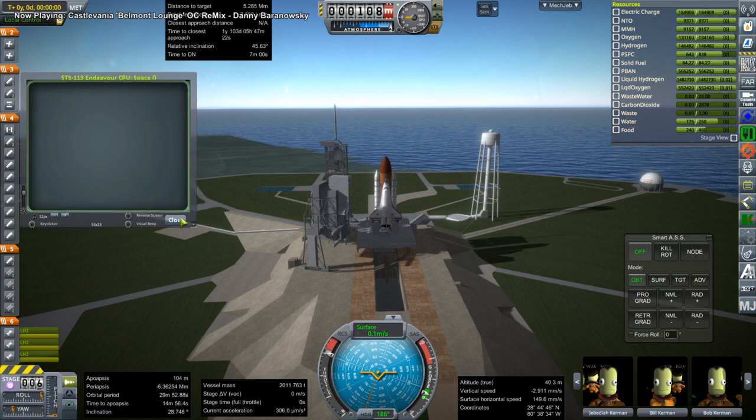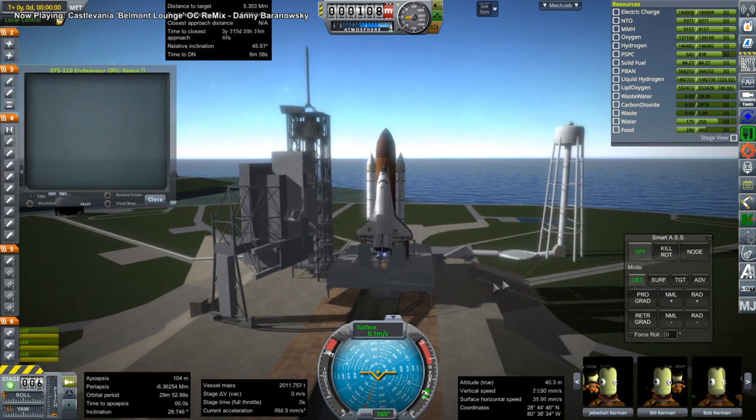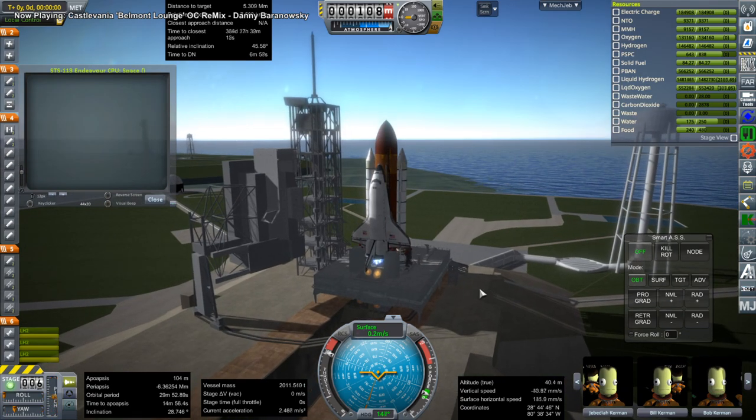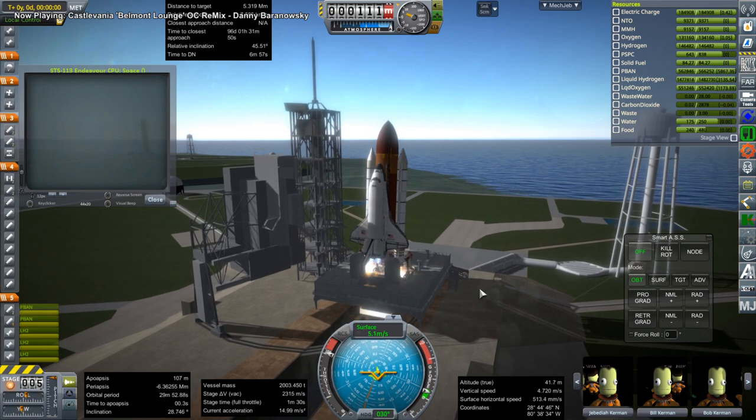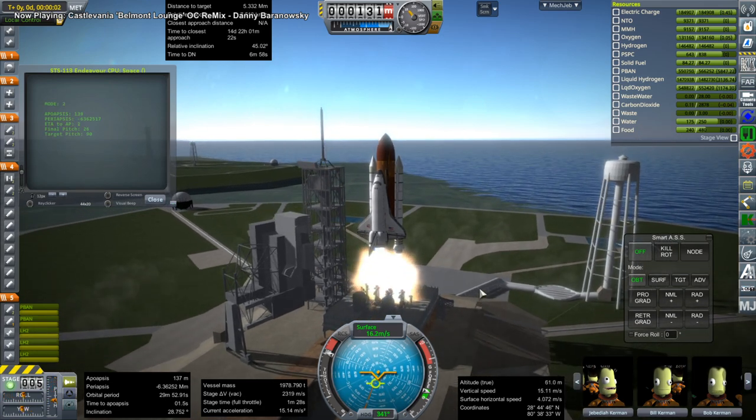Hello everyone and welcome back to International Space Station Assembly in Kerbal Space Program 1.3.1. In this video we have two shuttle launches. The first one is STS-113 with the shuttle Endeavour bringing up the P-1 truss to the station. We had previously placed the S-1 truss, so this is the truss on the opposite side. It contains the main radiators.